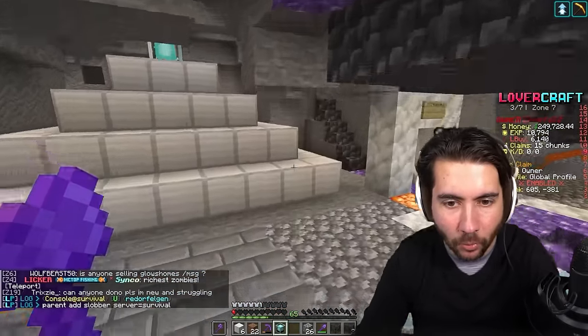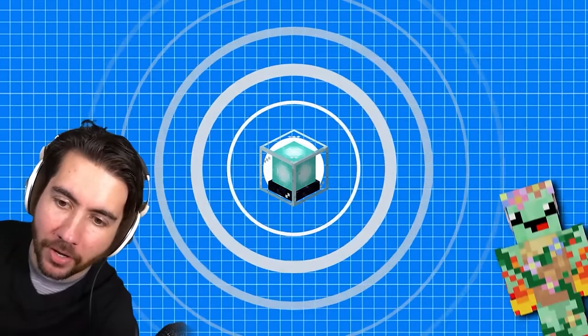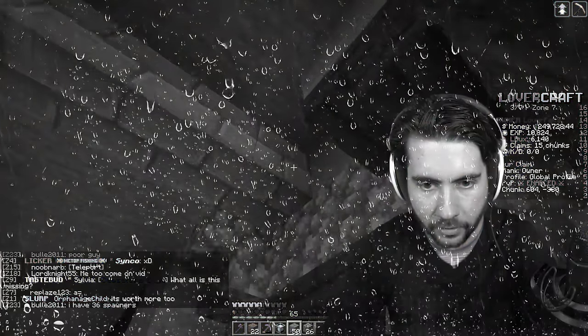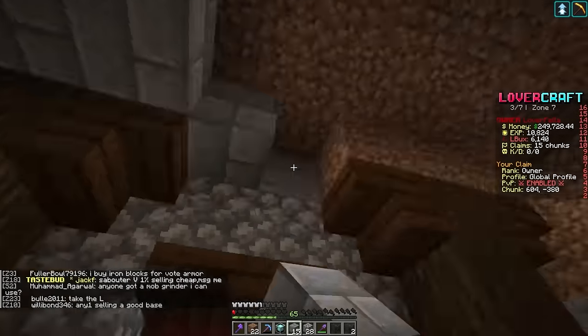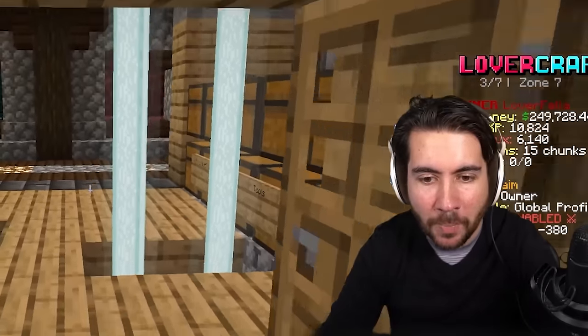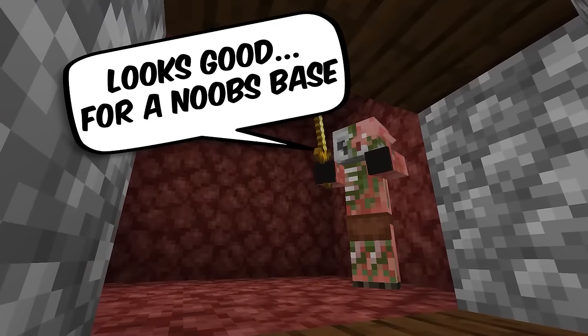I barely notice it. It's a 250 block range. Why is it that when I flip another person's base I do so good, but when I flip my own it doesn't look that good? That already looks about 25% better. I just have two beacons going through my floor - why did I build it there?